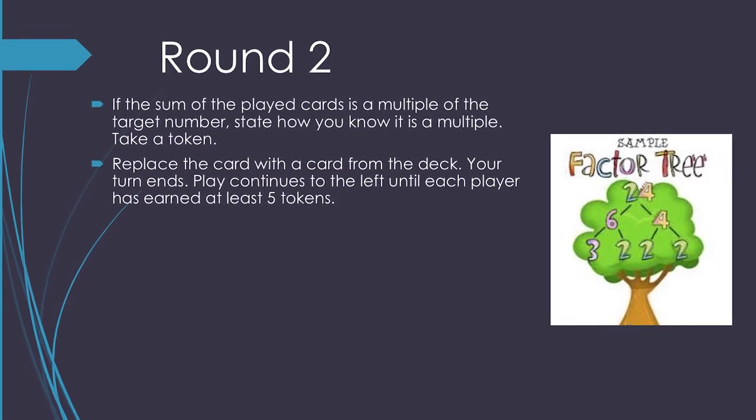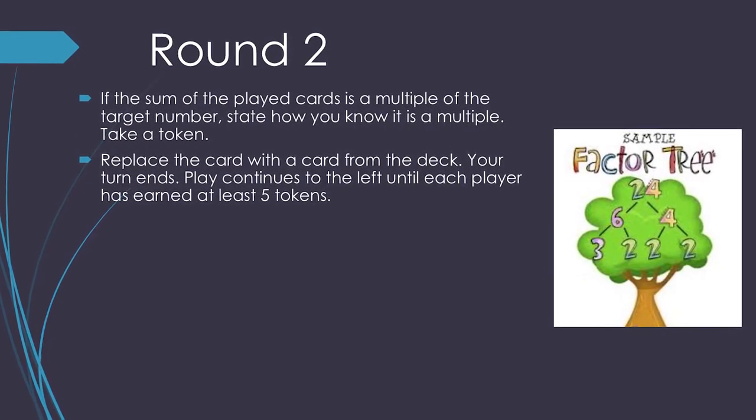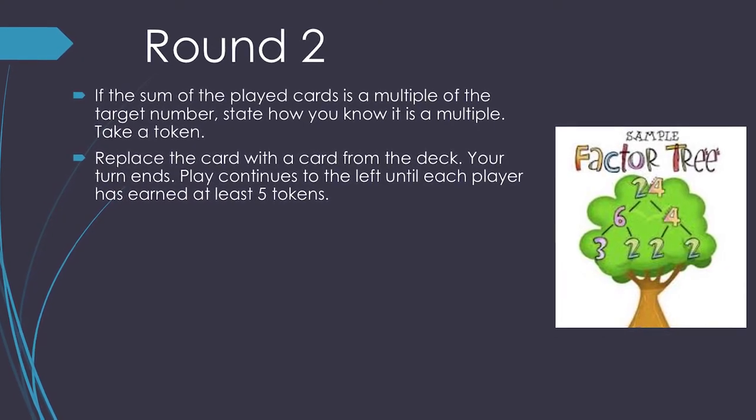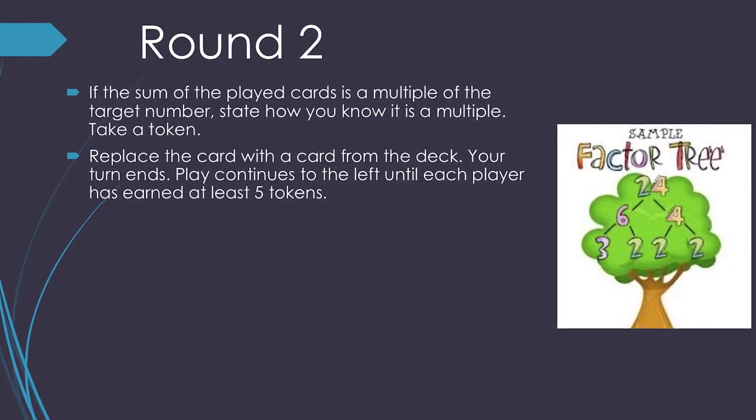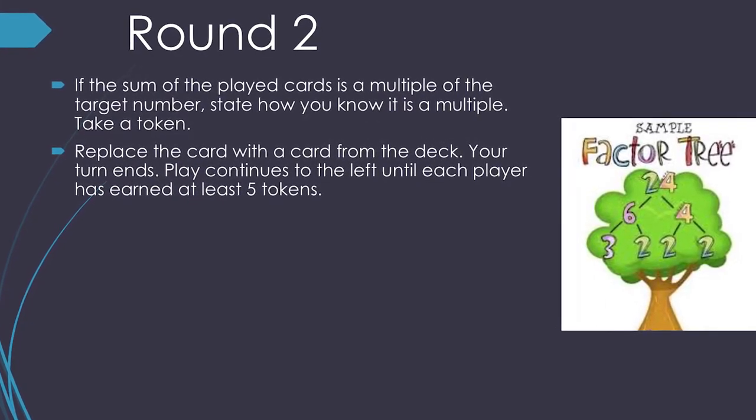If the sum of the played cards is a multiple of the target number, state how you know it's a multiple and take a token. Replace the card with a card from the deck. Your turn ends. Play continues to the left until each player earns 5 tokens. Now we can see how this round plays out.